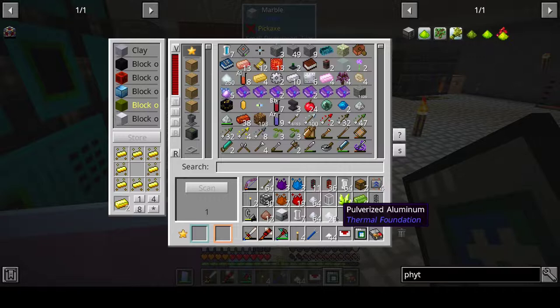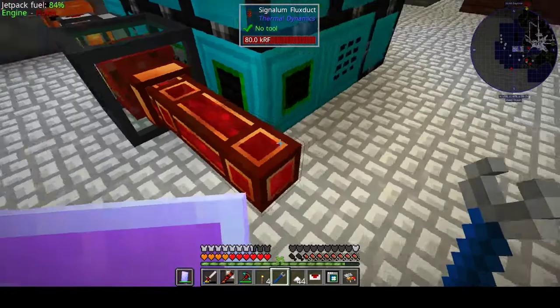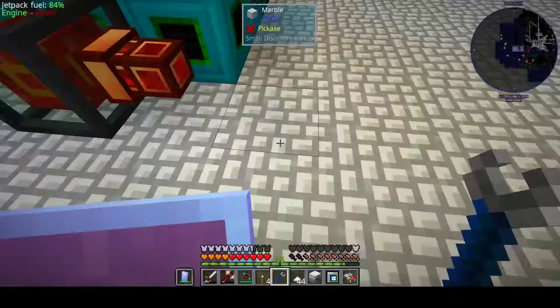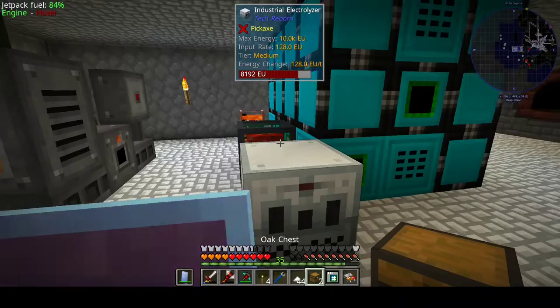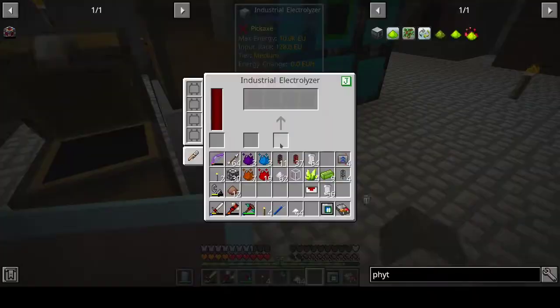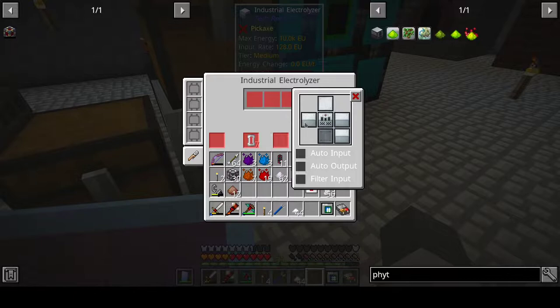Let's press Aluminium Hydrogen. Because then I can make this a bit more optimal. Let's just put you here. And I can put the chest on the top - chest adjacent. Empty cells go in here where I need to reconfigure. Auto input. Yep, and this one should also be auto input.